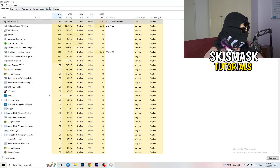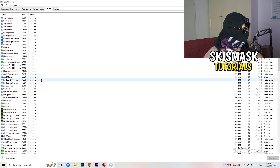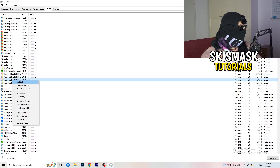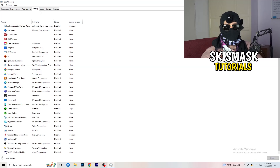Next, on the left-hand side at the top, go to Details. Find your game's executable, right-click it, go to Set Priority, and click either High or Above Normal. You need to check which one works better on your PC — it depends on your system. Check both and go with whichever performs better.